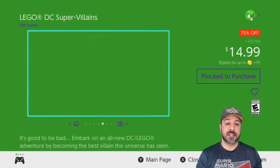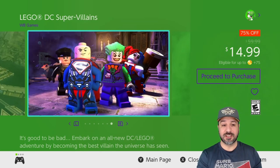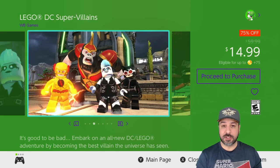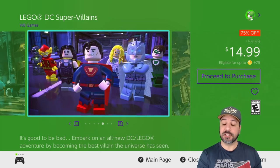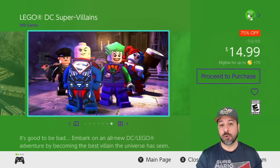Another quick shout-out to one of the LEGO games: LEGO DC Super Villains at $14.99, 75% off. This is actually the latest LEGO game on the whole list — theoretically the most advanced graphically — and it features the DC super villains rather than just the heroes, which is a fun twist on the gameplay. I played through the whole thing and it was a great experience overall.